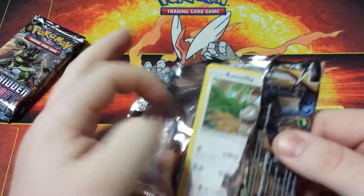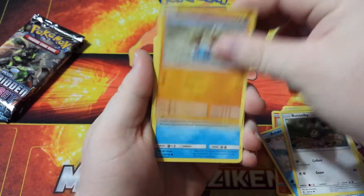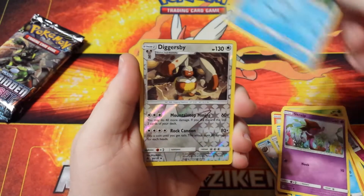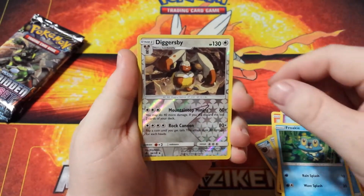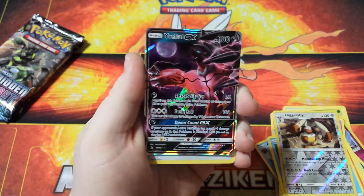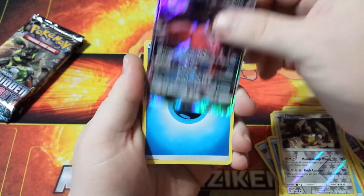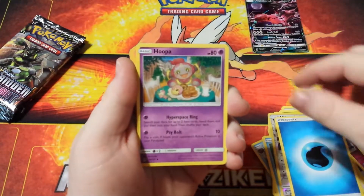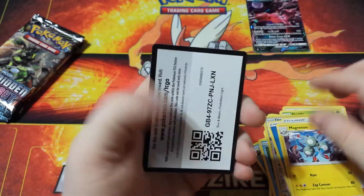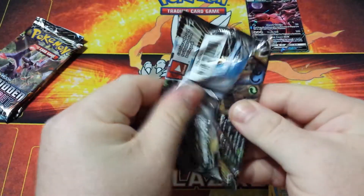We'll move on to our second pack. We got a Bunnelby, a Binacle, a Bergmite, a Skrelp, a Froakie, a Reverse Holo Diggersby, and a Naganadel GX — that's pretty cool, not going to complain about that at all. We'll set him right over there. And we got a Water Energy, a Hoopa, a Judge, a Magneton, and there's a Code Card for you.